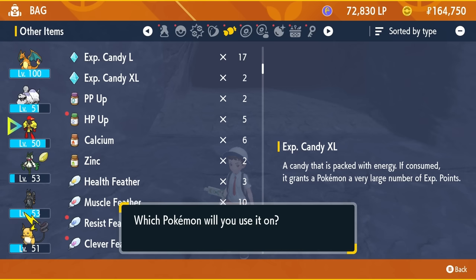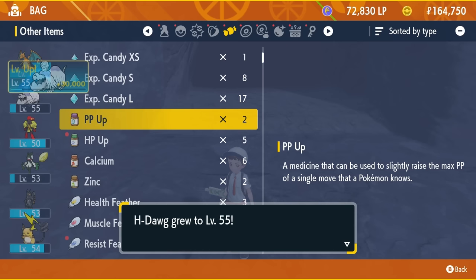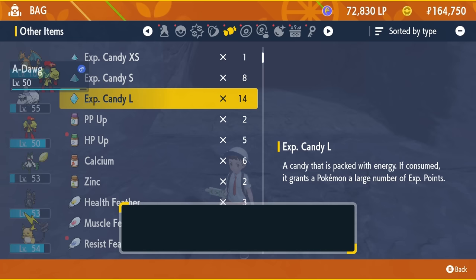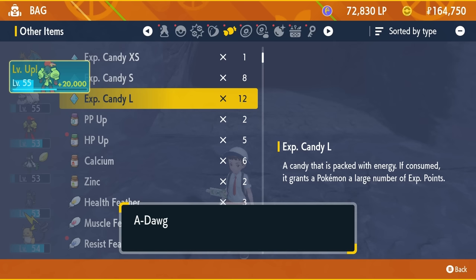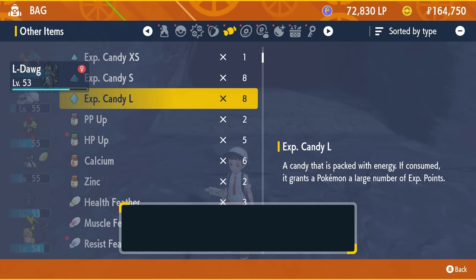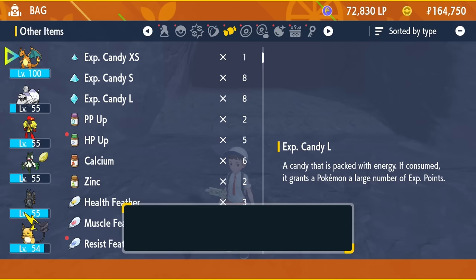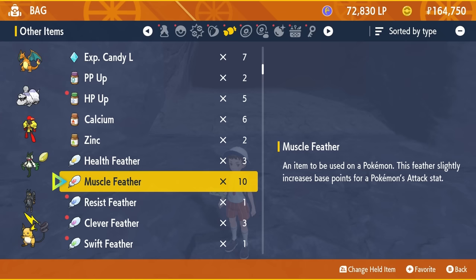Let's give another XL candy to Raichu — now 54. And then give one to H-Dog — 55. We have large candies to give out too. Let's give A-Dog three large candies, and two more large candies — 55. So we're getting everyone up to level 55 at least. Two large candies more, then we'll re-evaluate after this is done — 55. Raichu gets one more — alright, so everyone's level 55. I should be prepared to take on whatever's next. I still have more candies to give out. I'll re-evaluate at the end of next episode, because we've got one more Titan to take out. That's where we're at.